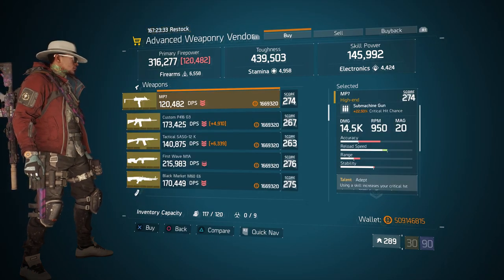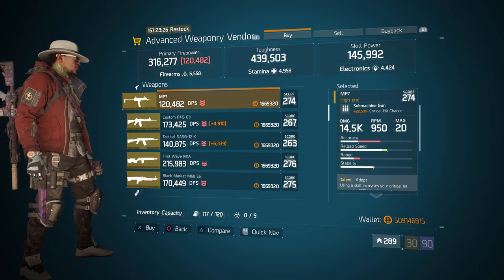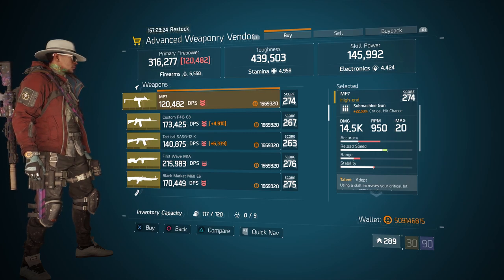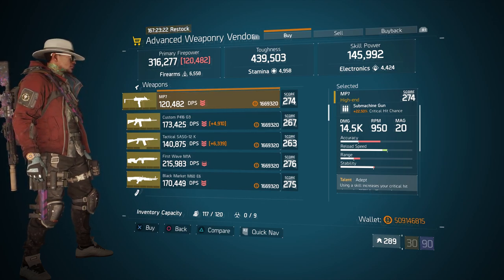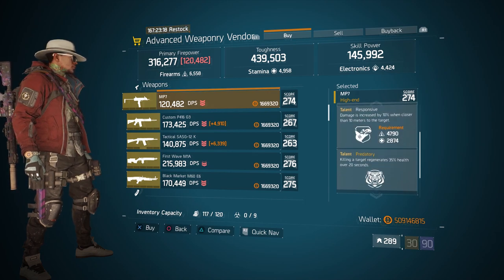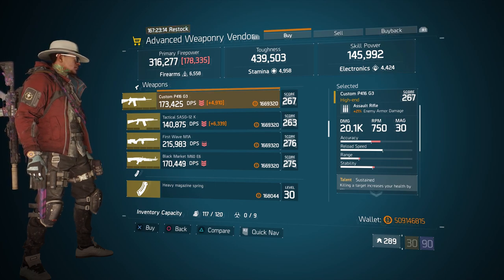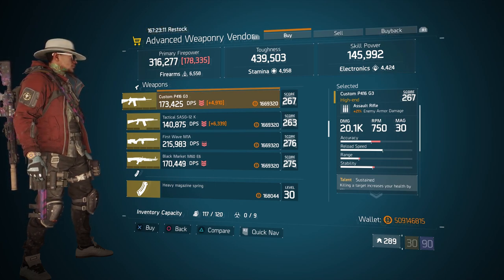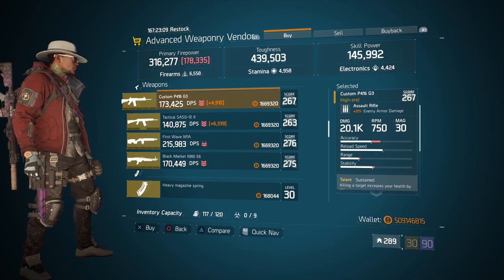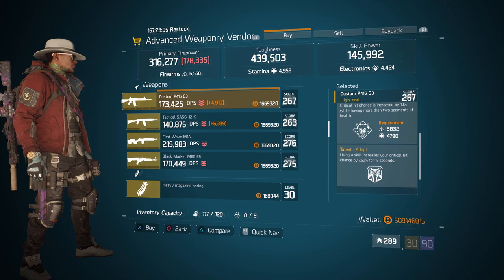For our next gear items, we're still at the base operations. Head over to the advanced weaponry vendor, and here we got an MP7 with a gear score of 274. It has 22.50% crit hit chance, and the talents it has is adept, responsive, and predatory. Also here, we got a custom P416G3 with a gear score of 267. It has 21% enemy armor damage, and the talents it has is sustained, vicious, and adept.